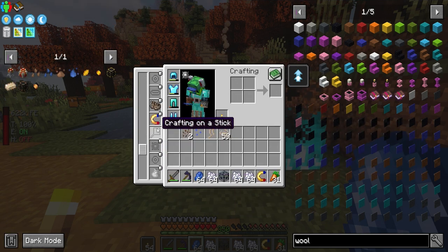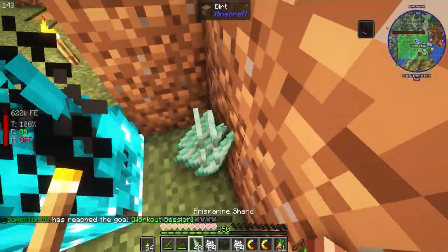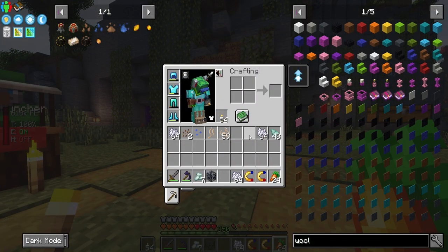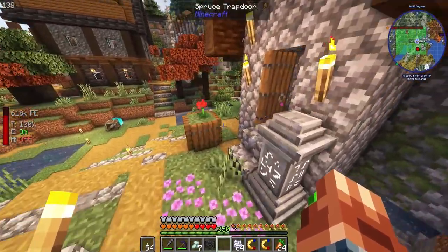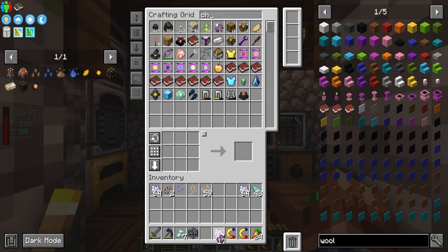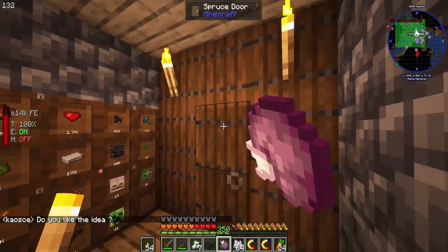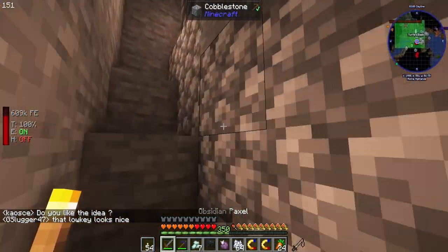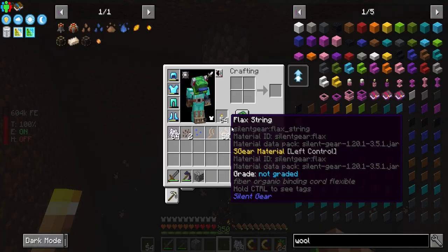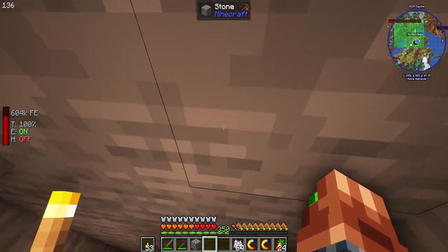We're gonna put the cave spider spawner in; we should have some lapis to spookify it. Oh I have two magnets — well that was silly. Ouch, I walked into it. So now that we've got some of these guys we can add in the cave spiders. We're going to put a chorus fruit on them so that they have no brains. Cave spider spawner with chorus — all right, I hear them, good.